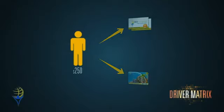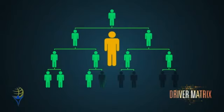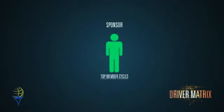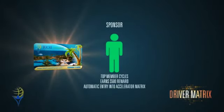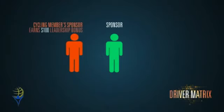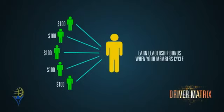When you qualify in the driver matrix, you will fall in the first available position in the 8th row of whichever matrix your sponsor or sponsor's team members are on. Everyone on the matrix works as a team to fill the bottom 8th row. Once all 8 positions are filled in the bottom row, the top member cycles and earns a $500 reward, automatic entry into the accelerator matrix, and the ROI Unlimited condo card. The sponsor of the member who just cycled earns a leadership bonus of $100 — every single member you personally refer, when they cycle, you earn a leadership bonus.